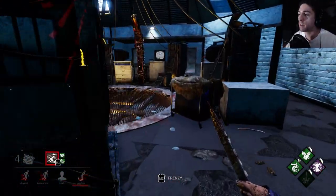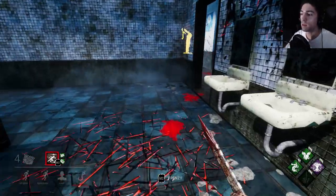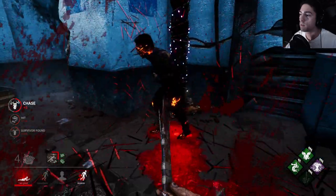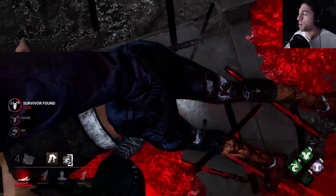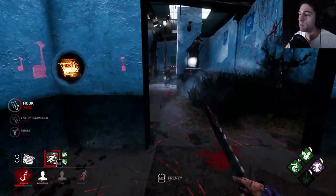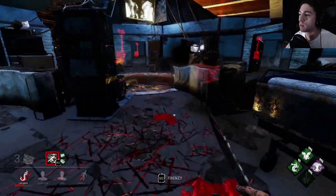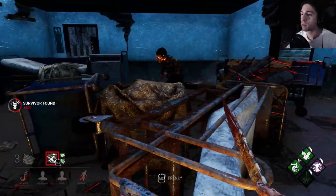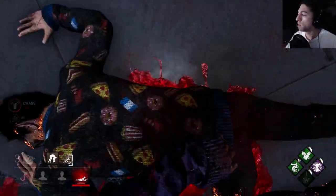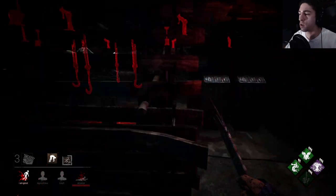Oh no, he went this way. Just follow the blood, just follow the blood. Go ahead and put this guy on the hook — I'll be able to follow him since he's bleeding. Nice. Throw this guy in the basement. I think he might be dead, which is probably better — if I throw him in the basement I don't waste the hook.